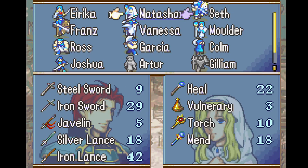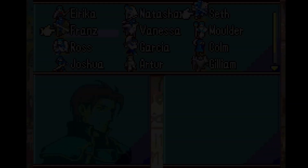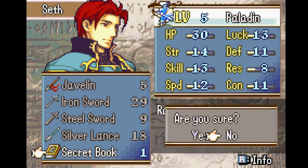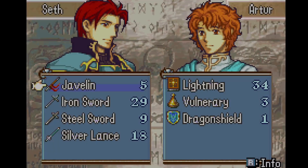Natasha takes her mend back and she's going to death grip that for the rest of the game. Seth takes the secret book here because he does so much combat in the early game — I gave him this for reliability. But later maps made me wonder if I shouldn't have saved it for my late game carry instead.